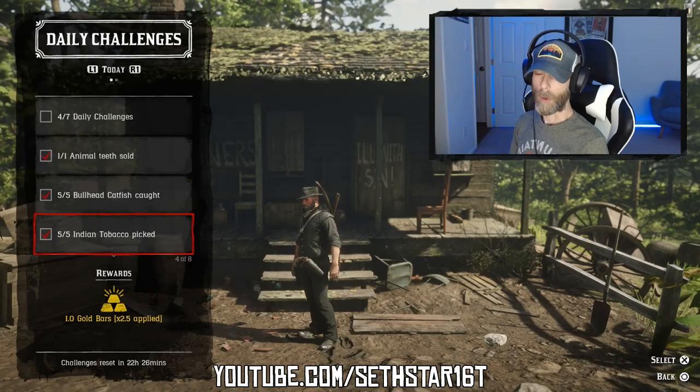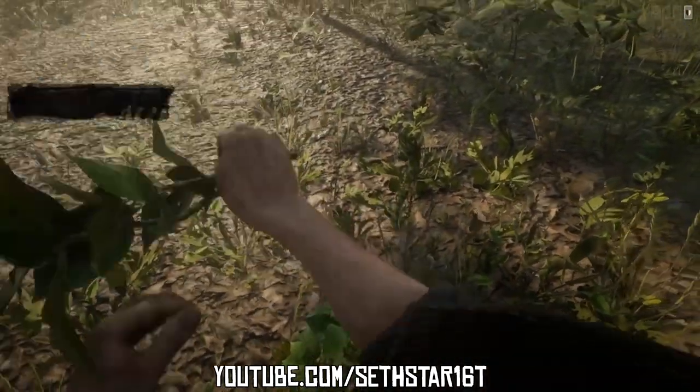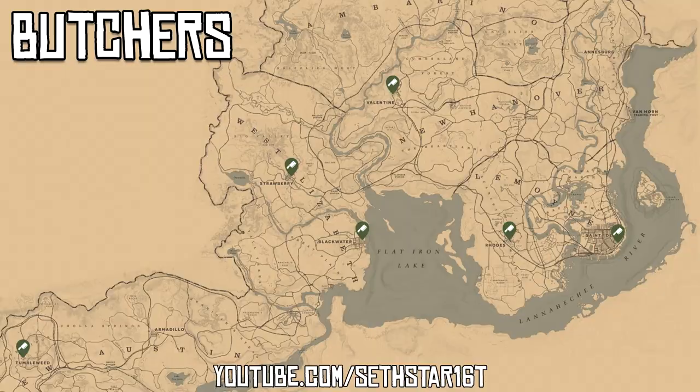Number 3: Indian tobacco picked. Marked on the map by the red pinpoints — head just a little further west and you can almost fill your satchel. Now just head to a butcher and sell off them teeth.